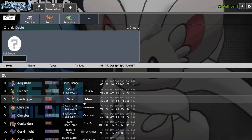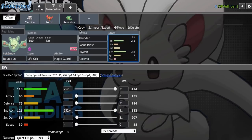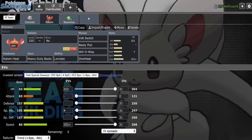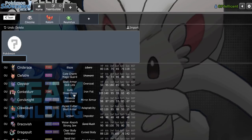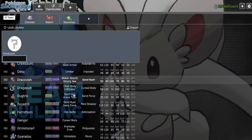Where do I want to go from here? I definitely need hazards of my own. Maybe I could add a Scarfer or two — that would be really valuable. Like, Scarf Hydreigon would destroy this team, I'm not going to lie. I couldn't get that Volt-Turn cycle started against Choice Scarf Hydreigon because Draco Meteor would just knock out my Cinccino, so maybe a good Hydreigon switch-in would be great.